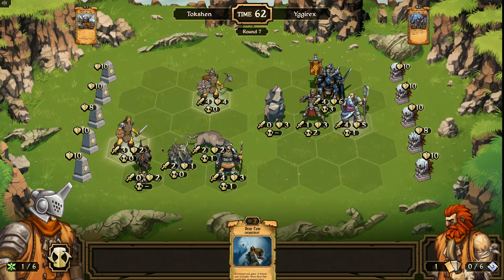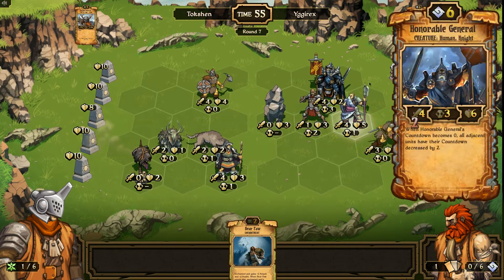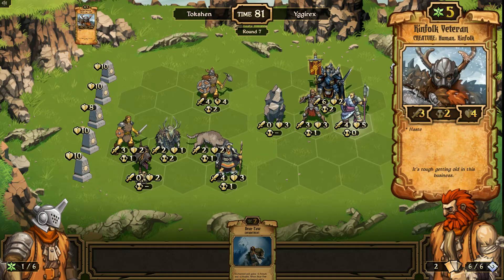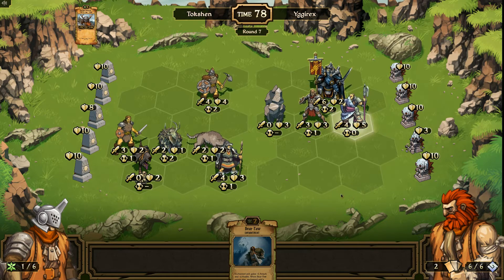I would like to put Bear Paw on the Kinfolk Brave. Now since he only has 2 life left, I can range-poison him and kill him relatively quickly. I'm sure my veteran's dead this turn from the vanguard.